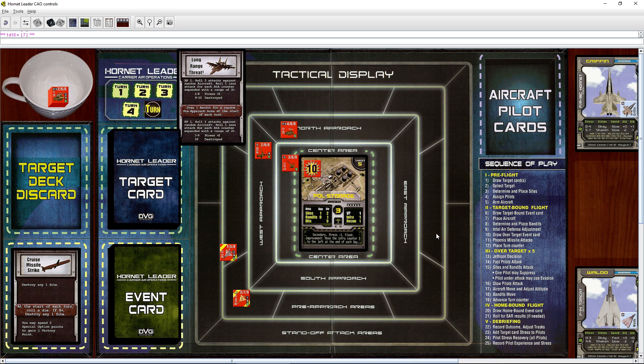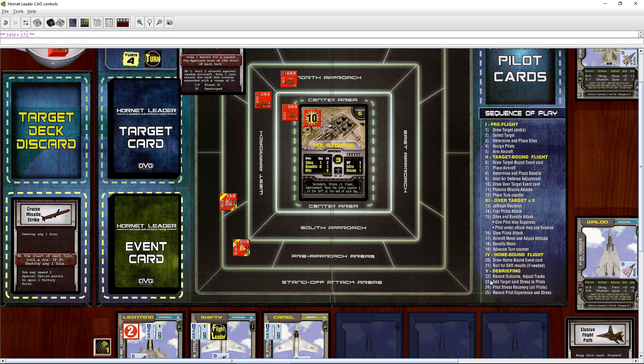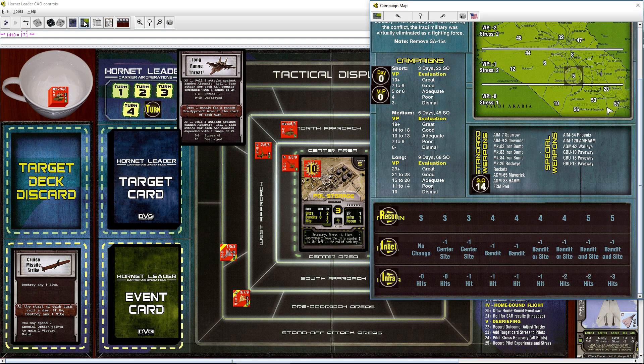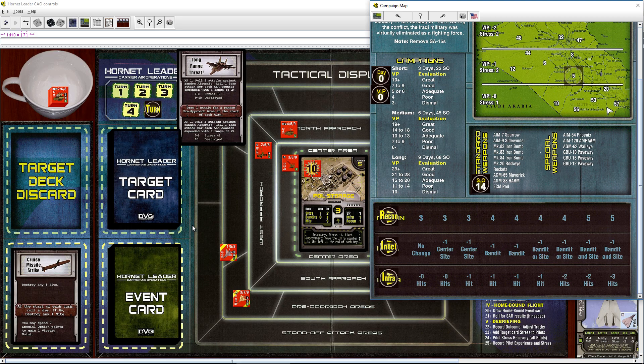We move on to the debriefing and record the outcome of the mission — that was a success! Our pilots will get some experience, we'll lose a little bit of stress, and then we do our next mission. We continue doing that until we've completed three days of the campaign and see what our score is. Next mission I'll show the full setup — picking pilots, choosing weapons, drawing target cards. If you enjoyed the content, please like the video and subscribe. Thanks for watching, bye!